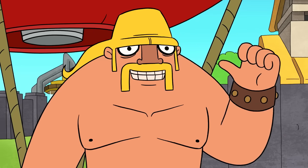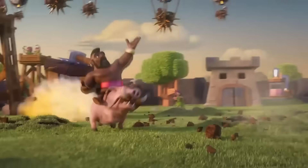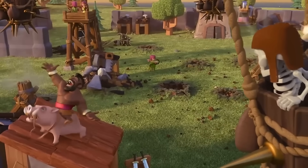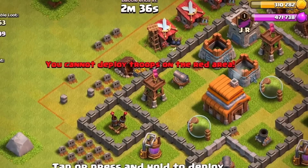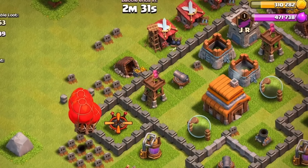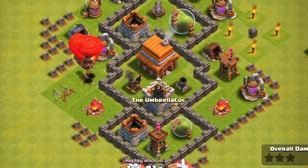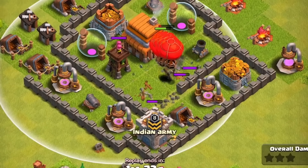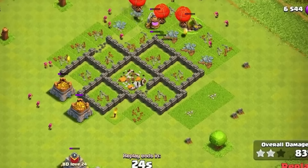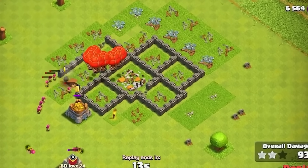The first air troop you unlock is the balloon at Town Hall 4, and already the mass balloon attack is the best army you could use. This is because there are only 3 total defenses that shoot air troops at Town Hall 4, which are the 2 archer towers and a single air defense. It is almost impossible to not get a 3 star using this strategy because you just have to send 3 groups of balloons to each defense and they will easily get destroyed, no matter where they are placed. You can use 10-15 archers to get rid of any clan castle troops that might hurt the balloons.